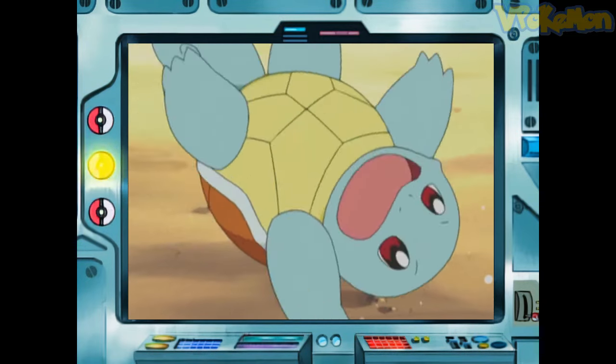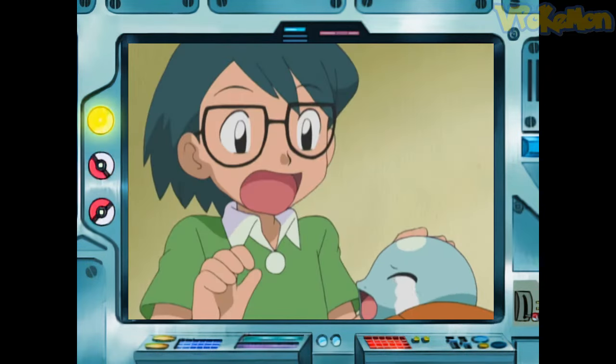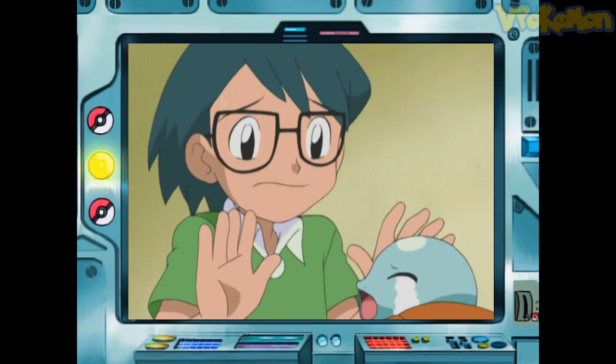The only limitation is that when falling on its back, Squirtle cannot get up on its own. However, Squirtle's shell at birth is quite soft and elastic, and its shell takes a while to swell and harden.